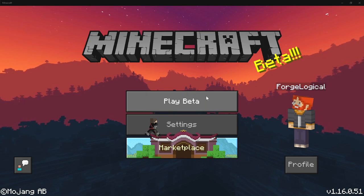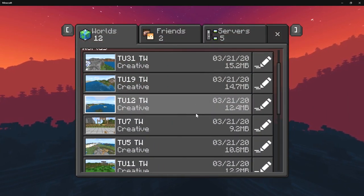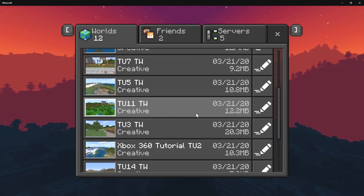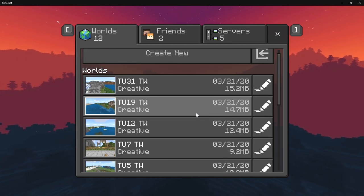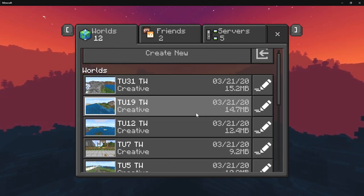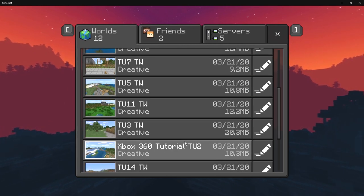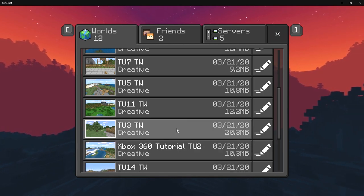If I go ahead and click on Play Beta, you can see we have pretty much every tutorial world within our fingertips right here. Down below in the description, you'll also be able to enjoy every single world — there's a link so you can download these and enjoy your old nostalgia.